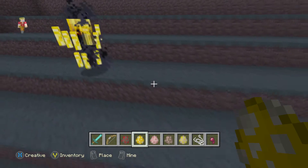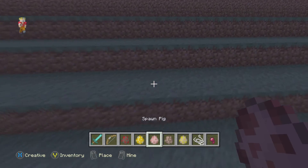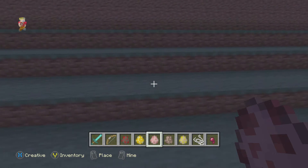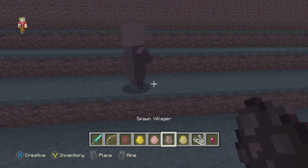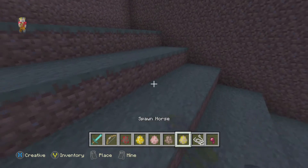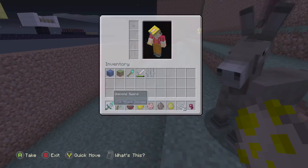From the Under Division, the maze. From the Farm Division, the pig. From the Territorial Division, the villager. And from the Biome Division, the horse.